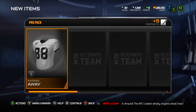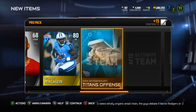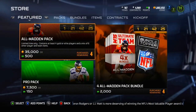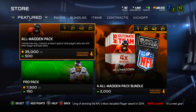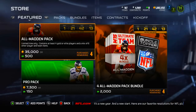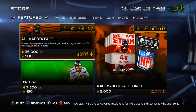One more pro pack — hopefully it's a rising star Bradley Roby, that would be really nice. We got Gabe Jackson, Adam Hayward, and a Delaney Walker, so not a bad pull — goes for a couple thousand coins. We also got a Jim Caldwell and a Robert Heron to end it out. That'll do it for the pack opening, guys. Thank you for watching. Leave a like, and let me know in the comments what you pulled — especially if you got Bradley Roby and whether he replaced a bronze or gold card.